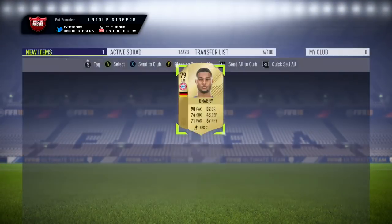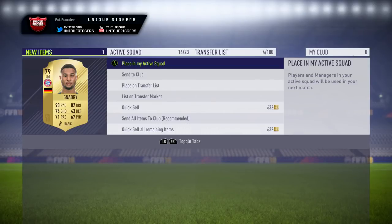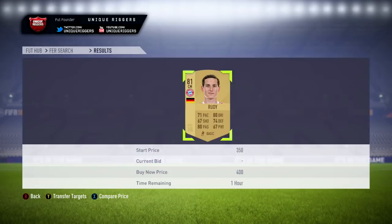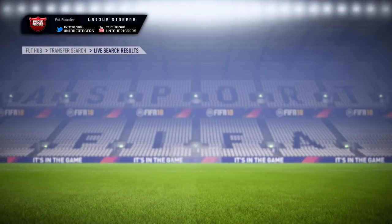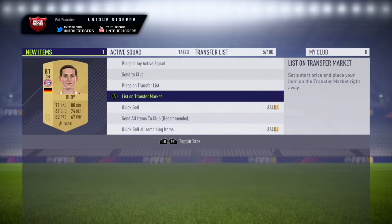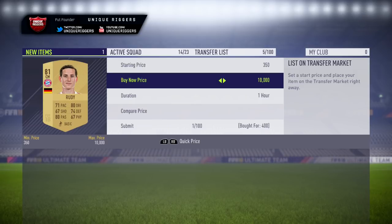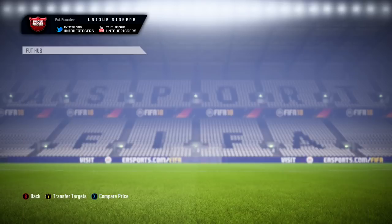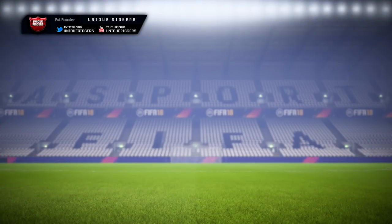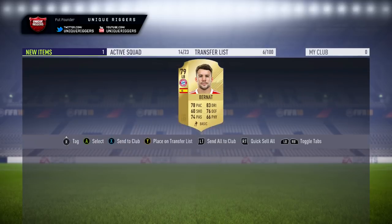There we go, gone and picked up the first card to pop up — picked up a Gnabry there for 7,200 coins, so at that price going to make about 1,200 coins on him. Just going to list him up. Then picked him up for 400 coins — absolutely insane, 8,000 coins profit on that card. I've been on this filter for about three minutes and probably made about 10k including the profit from the first snipe — just absolutely insane. Then gone and picked up this guy for 7,000 coins, going to make about 1,300 to 1,400 coins on him, so just going to list him up.